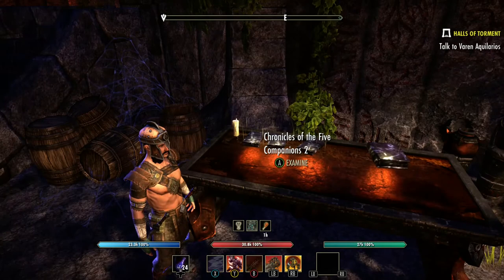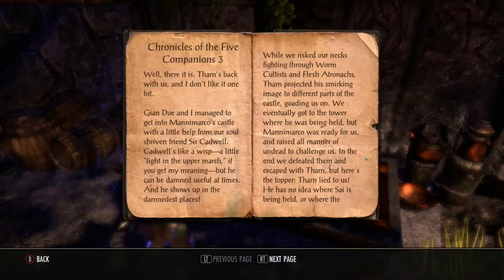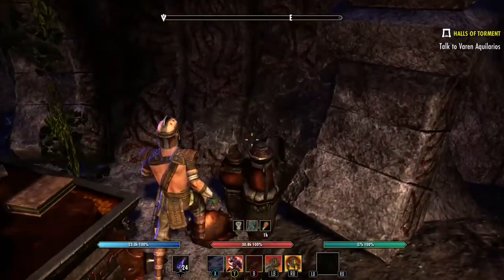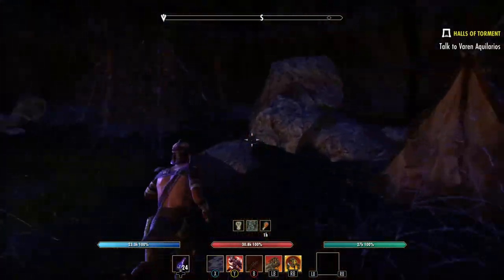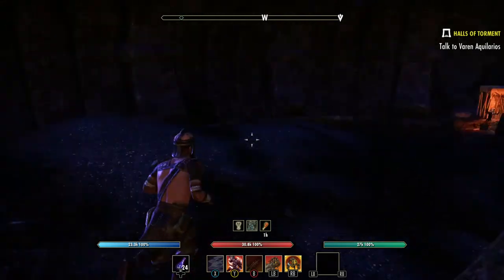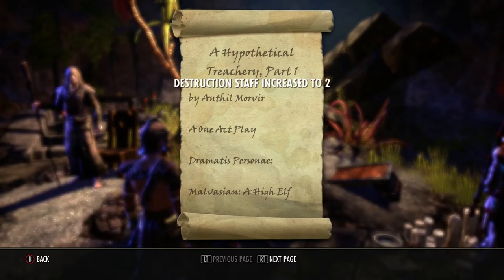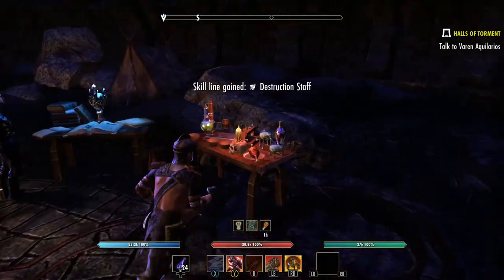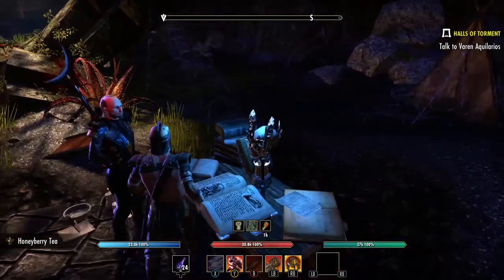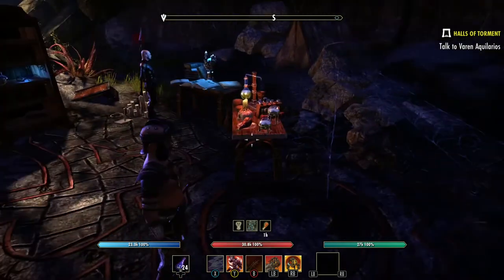Every time you come in here there will be a new book on this shelf showing what you've done — go ahead and look at them each time. Depending on the dungeon you might have to look around a bit. Check the urns, look for more crates, check the desk. We just got a lot of provisioning supplies and crafting materials. On the bookcase it now says 'Destruction Staff increased to two.' So every time you come in, pick up all those materials.